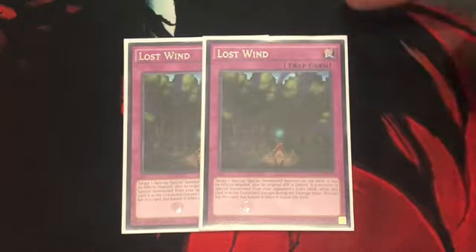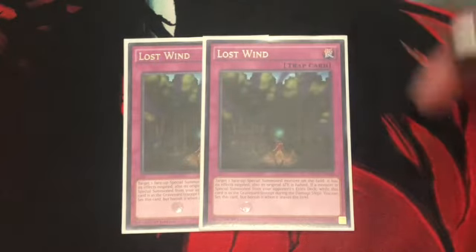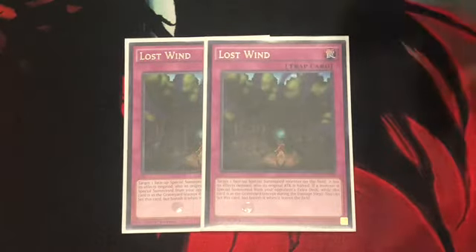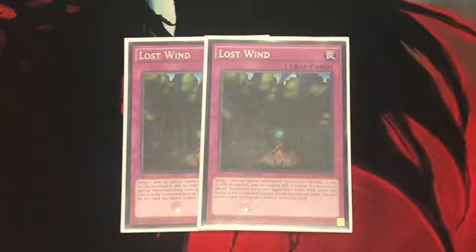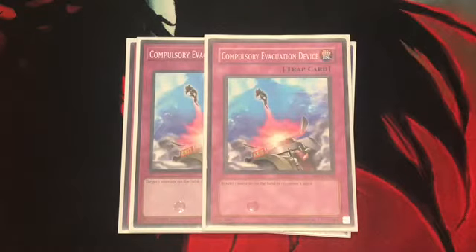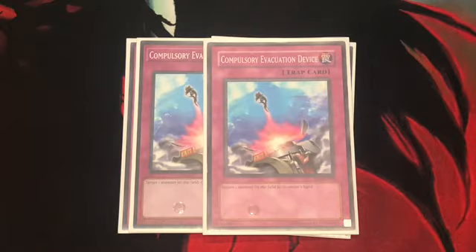Finishing off the main deck with the traps: 2 Lost Wind for your opponent's problematic monsters. Set this card, then during their turn, target a monster on the field — halve its attack and have its effects negated. While it's in the grave, you can reset this card if your opponent controls a monster that was Special Summoned from the extra deck.